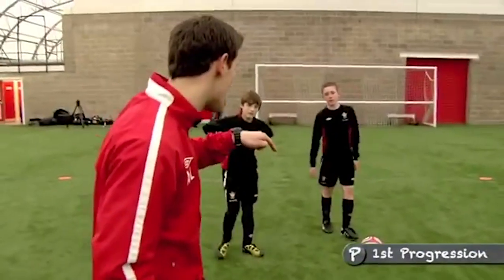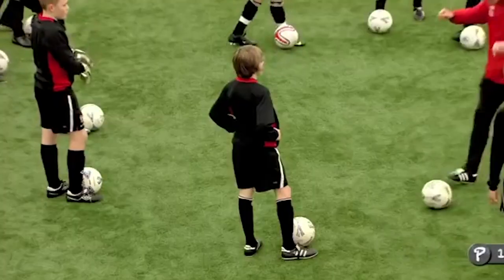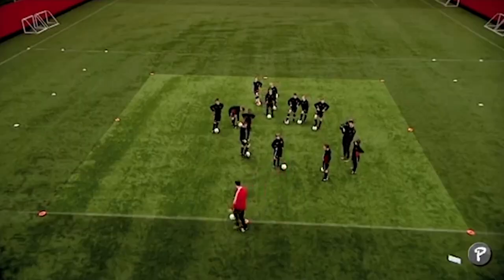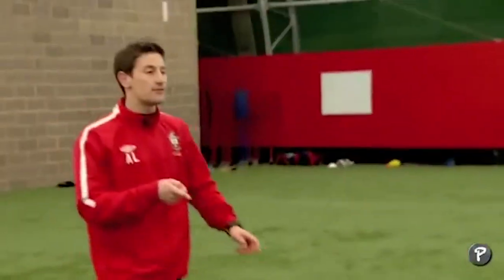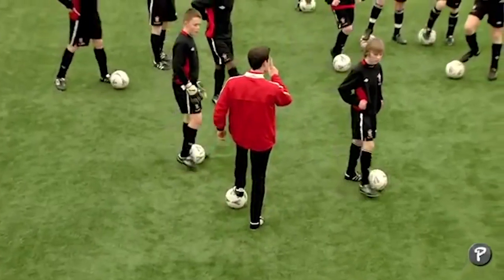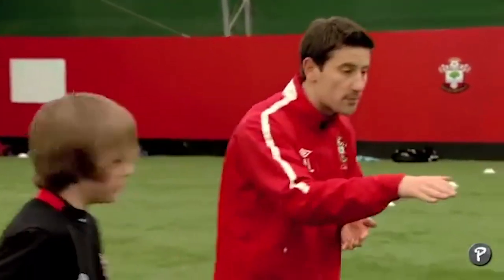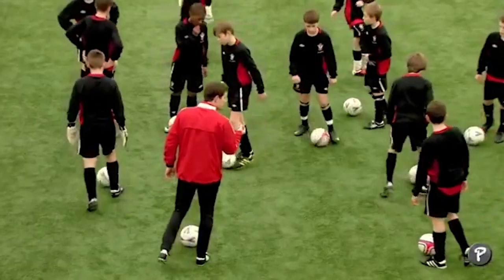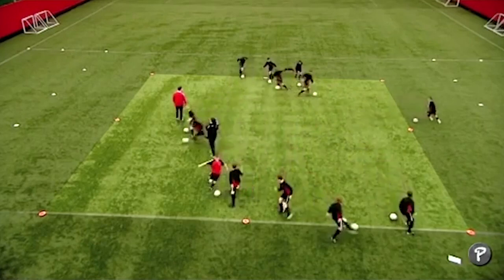So in here now to score, you've got to go in between two — what? People. Go in between two people, go to the outside of the grid, turn and come back in — that gives you one point. But you've got to get in between two people. Drive between, find the space, turn, get yourself back in. One minute — how many can you get? Find that space.